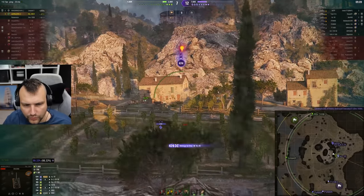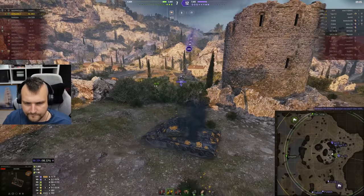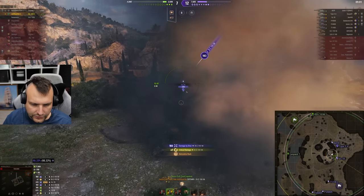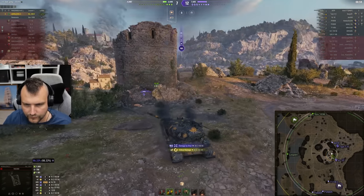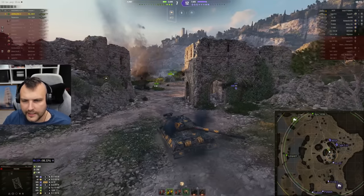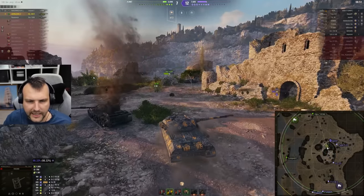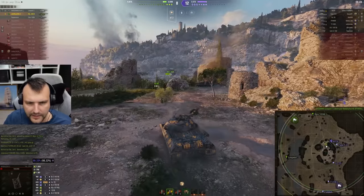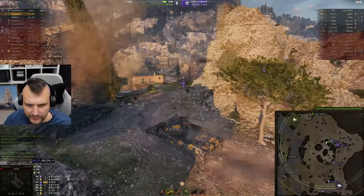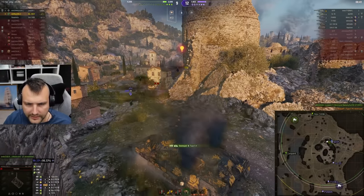He is running through the open field — very smart. The only option I can imagine doing here is we can try to eliminate the Type 5 heavy from the game. That's what we can do. Good angle. He is eliminated — very, very nice.